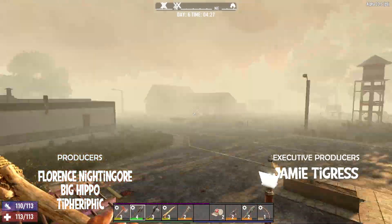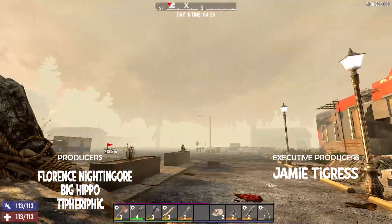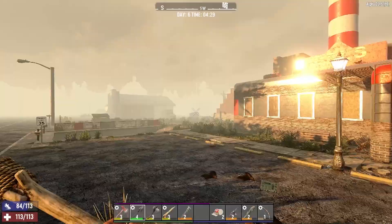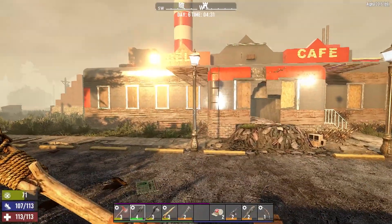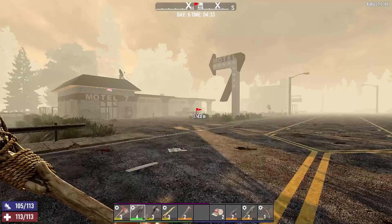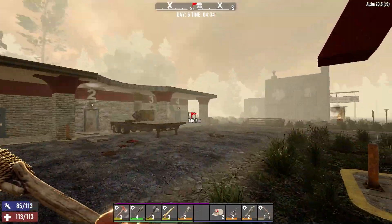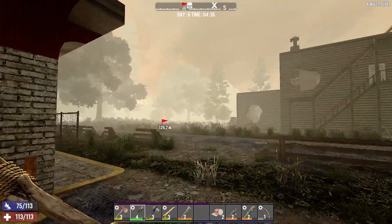Hello everybody, it is Daffy Duck 91 and we are on day six of the Last Stand — our permadeath, horde every night, vanilla playthrough. Vanilla settings, vanilla everything. We did the last horde, we survived obviously because I'm still here. Our base held up good. I spent the night getting iron and clay because I would very much like to build a workbench today.